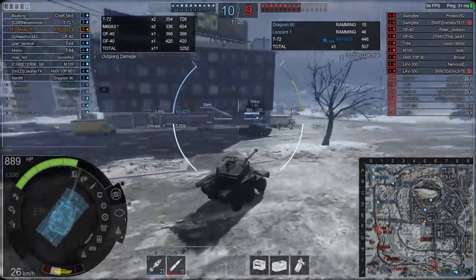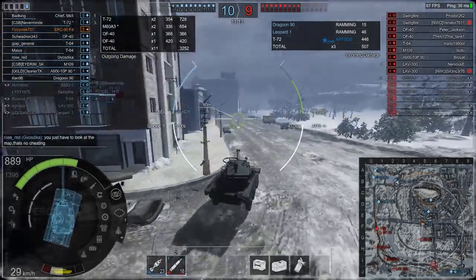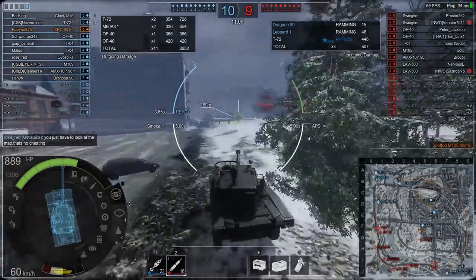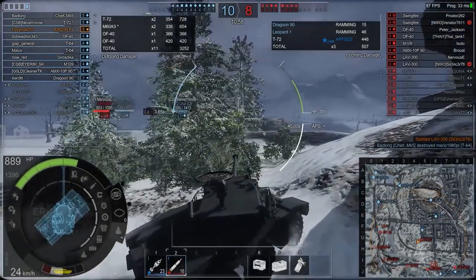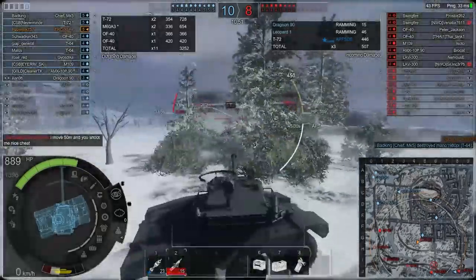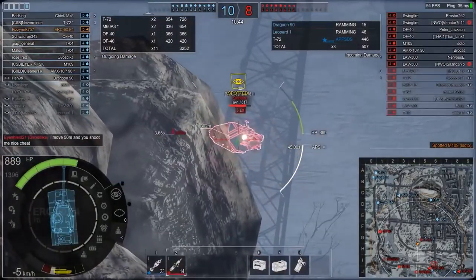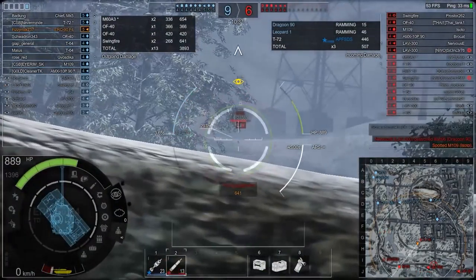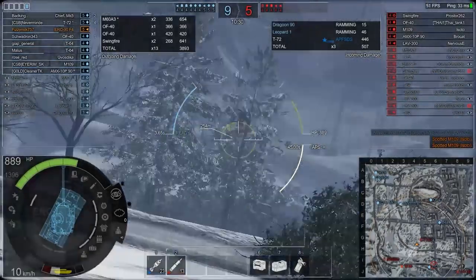I've switched to HEAT rounds here because many enemy vehicles — Swingfires, OF 40s, an M109, two Lund 300s, and an AMX 10P PAC 90 — are very weak to them. What's the difference between AP and HEAT? An AP round has high muzzle velocity, good penetration, and mediocre damage. HEAT rounds have lower penetration but much higher damage, and a much lower muzzle velocity — you can actually watch the round arc toward the target.